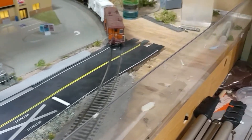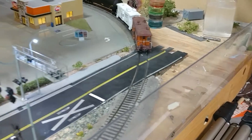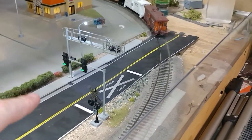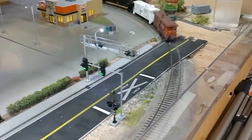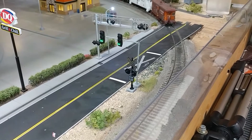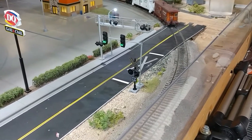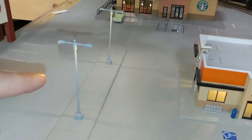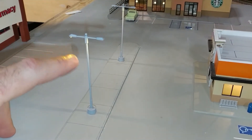A lot of people commented on my last update — the streetlight and the crossing gate here was actually on the other side of the tracks, which really didn't make a lot of sense. So I went ahead and moved it all and put it on this side, and it works a lot better over here.